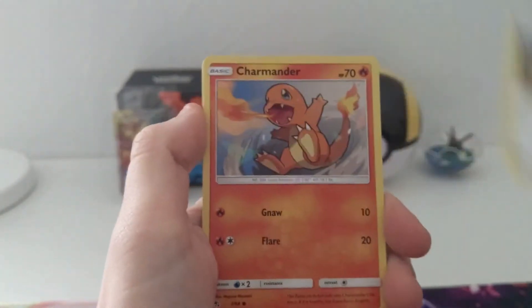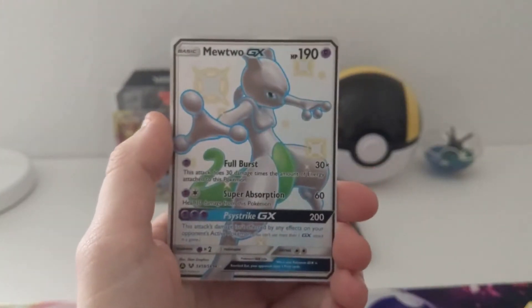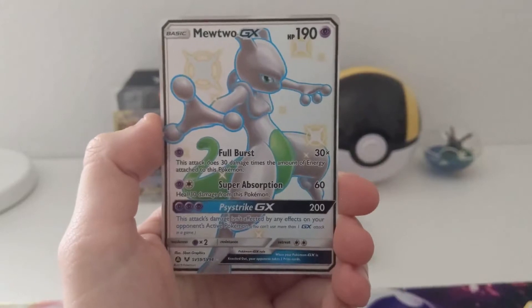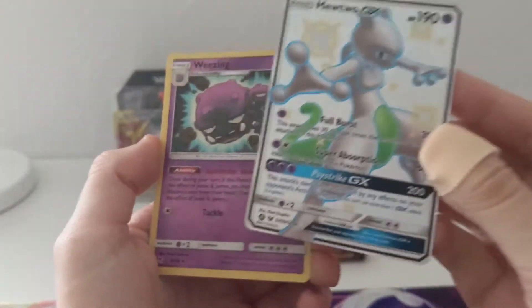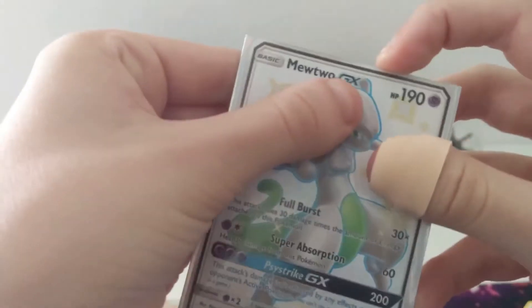Pack seven: Chansey, Golem EX, Brock's Pewter City Gym, Charmander, Clefairy, Psyduck, Magikarp, Staryu — Mewtwo Shiny Full Art GX! Oh my god. This is one of the rarest and most valued cards in the set, and I just got it in my hands right now. This is awesome. This is the fourth shiny card in this Elite Trainer Box. I'm honestly just done. Wow. And Weezing regular rare. I'll get this one sleeved up immediately.